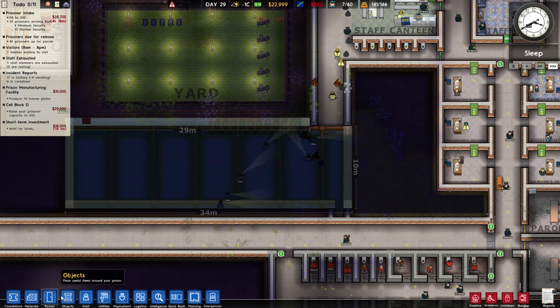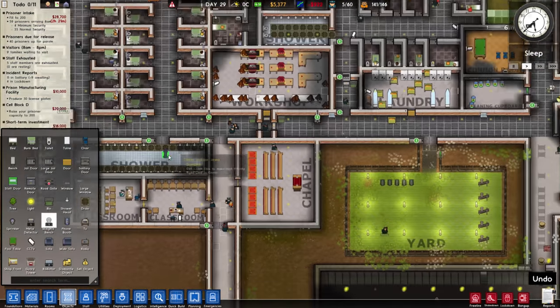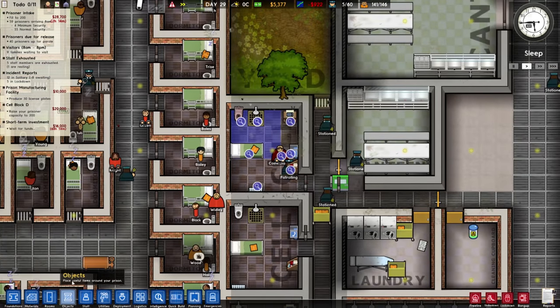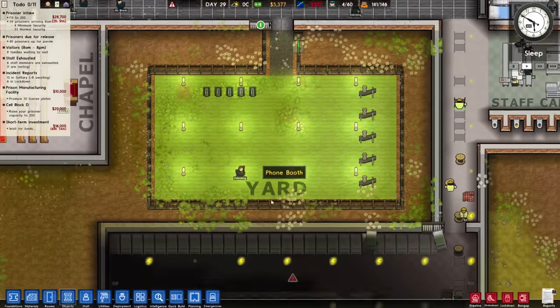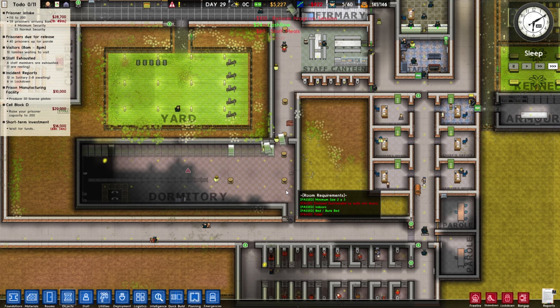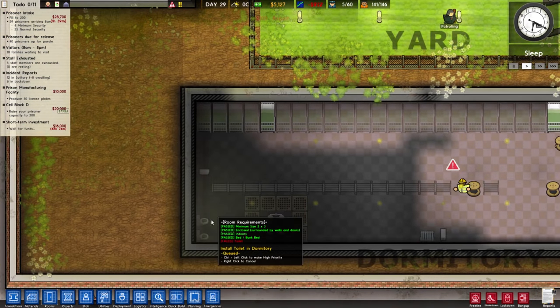I'd like to connect this cell to our other power grid — run it down this hallway. I'm hearing the tasers — our gang leader was a little upset, probably because he didn't get food. Our prisoners are coming in in about two in-game hours and I'm quickly trying to build up this dormitory. Currently it's not enclosed — we need to extend that room a little bit.